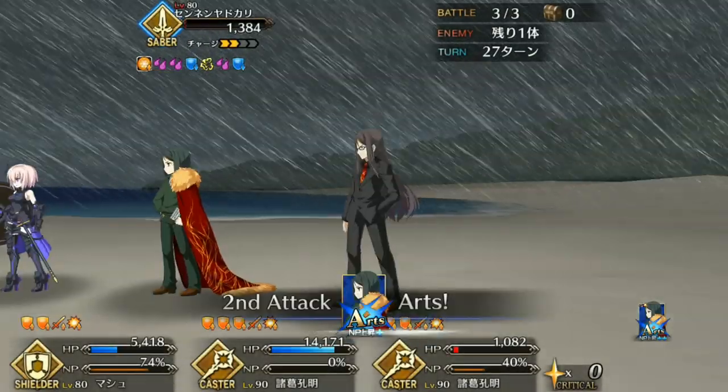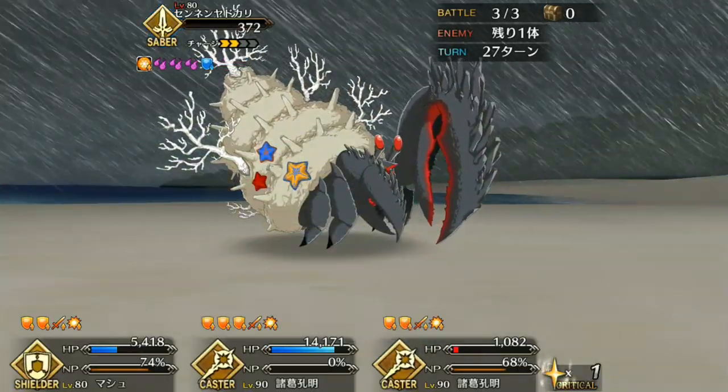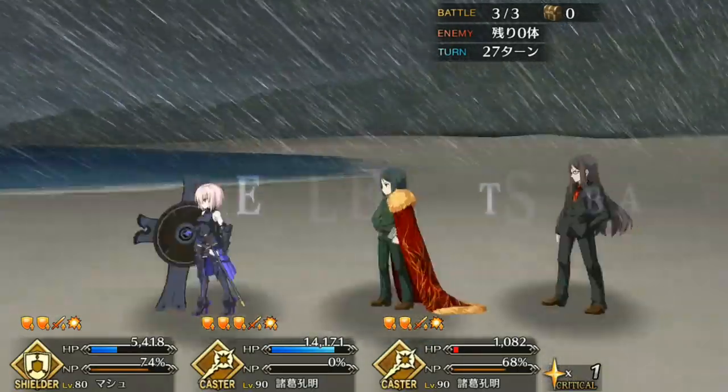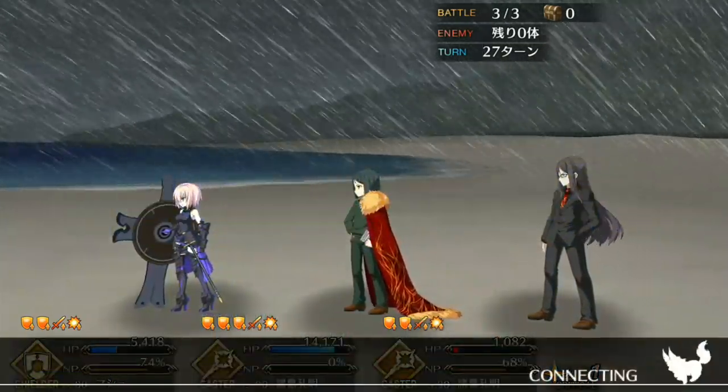Combine him with a healer like Merlin or a defensive spammer like M.A.S.H. and you'll have a very simple time. You can also combo him with an arts debuffer like Shuten, Robin Hood, or even Mephistopheles to speed up the process, though this comes with a degree of risk. If you can, run two Waivers. In general, keep it defensive.